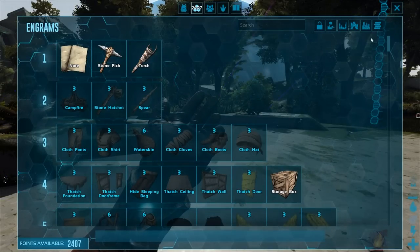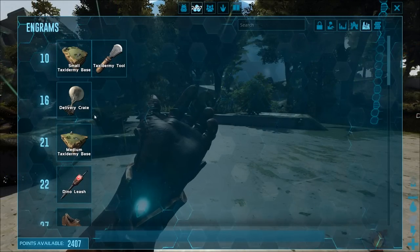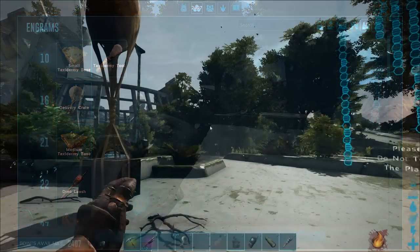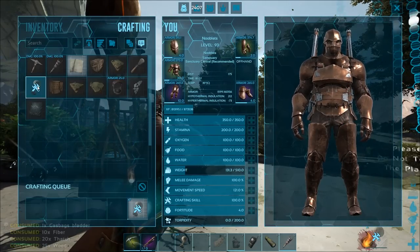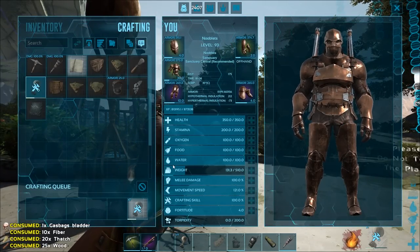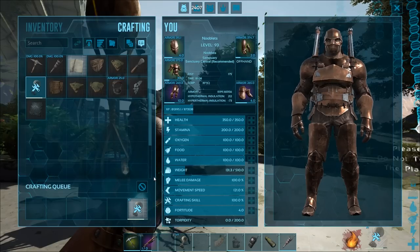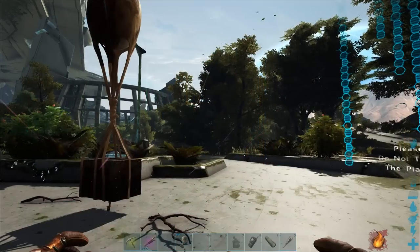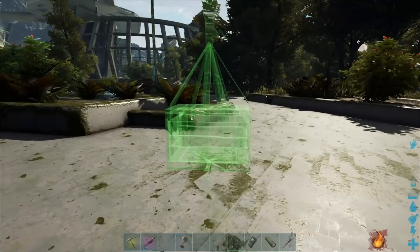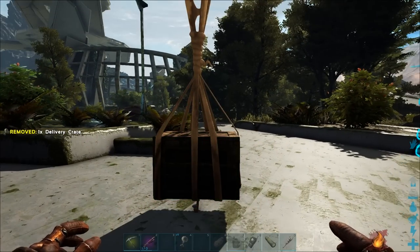You can unlock the delivery crate at level 16. When you've got the resources in your inventory, craft one, put it on your hotbar, select the key, and place it.